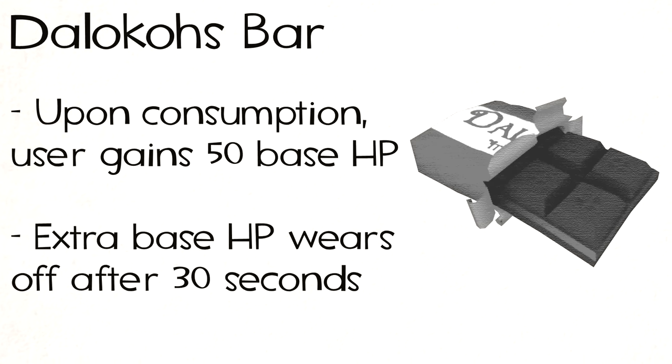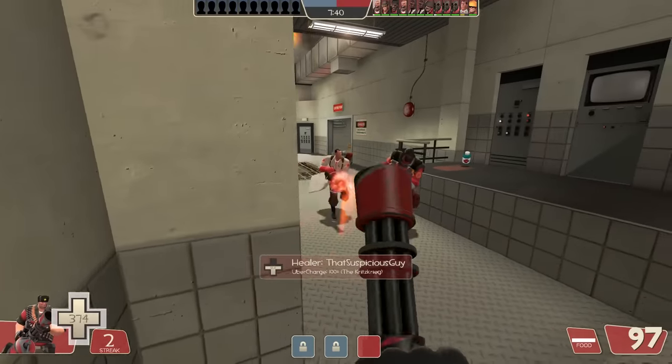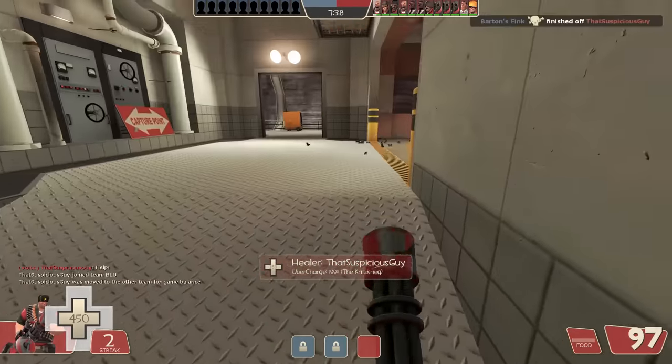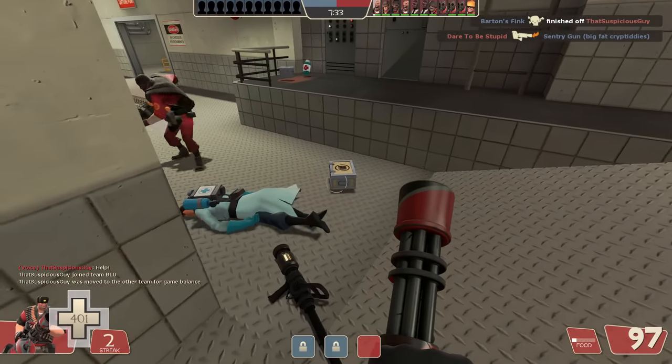On top of this, when eaten, the Dalokohs bar will grant the Heavy 50 extra base health for 30 seconds. However, as a further downside compared to the Sandvich, when thrown it will only act as a small health kit, not a medium one. This also means that even though you can still pick up health kits at full health to instantly recharge your chocolate bar, it's never going to be a net positive for your teammates — so no picking up a small health kit and throwing your medic a medium one, which is something even the Buffalo Steak Sandvich has over the chocolate bar.